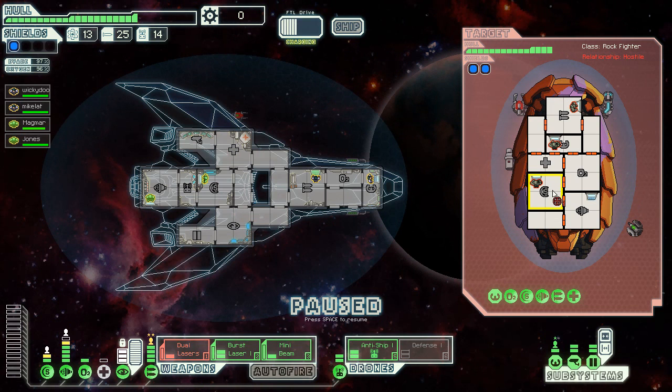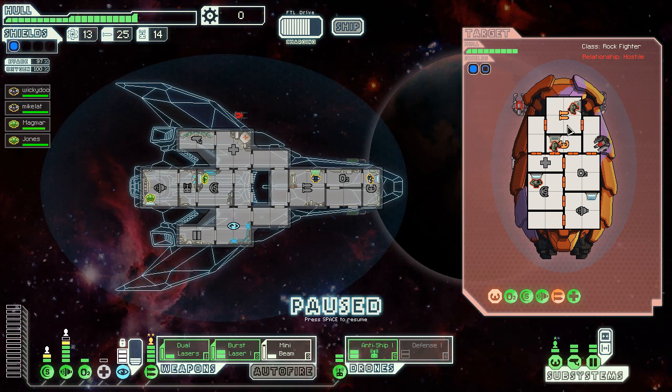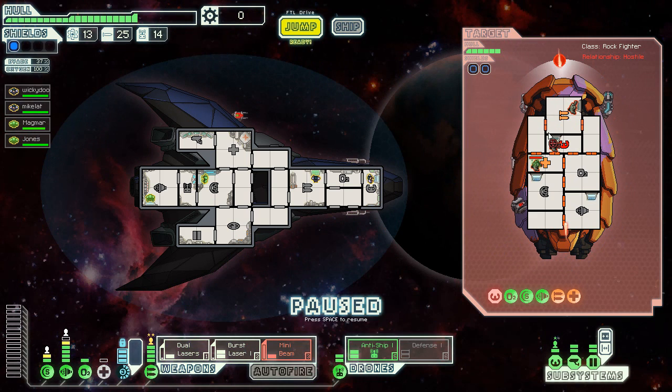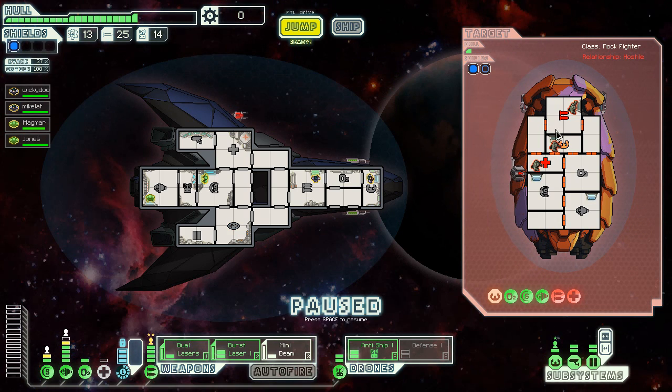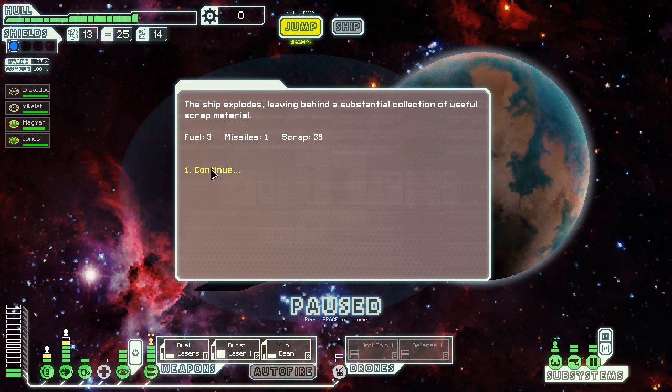That guy has a high evade. We'll hit him three times right here - get the med bay, the cockpit. Unfortunately the shield resets the timer so it's not really in my best interest to have this drone. We should try and time it with this - there we go, got it! Look at that, just in time. We'll get one more in - target his O2. He leaves behind a bunch of scrap. We'll go here because you can see everything, so I might as well go there.